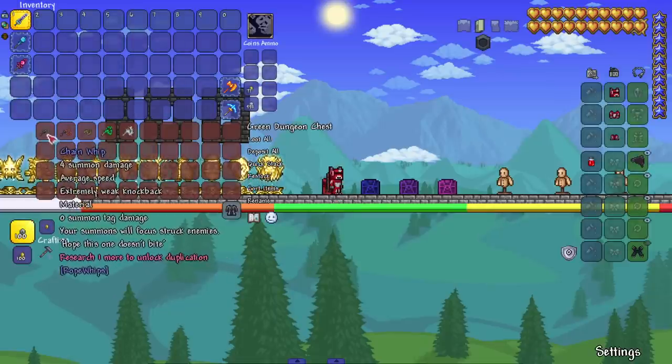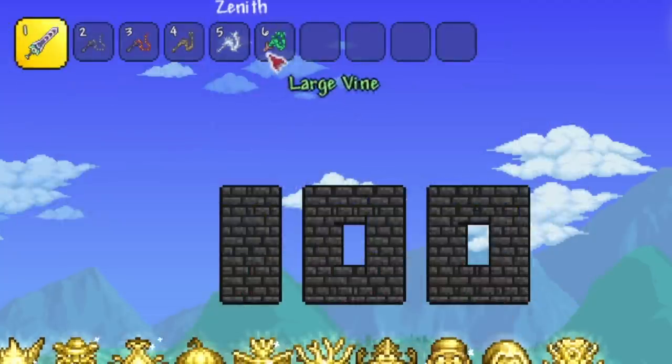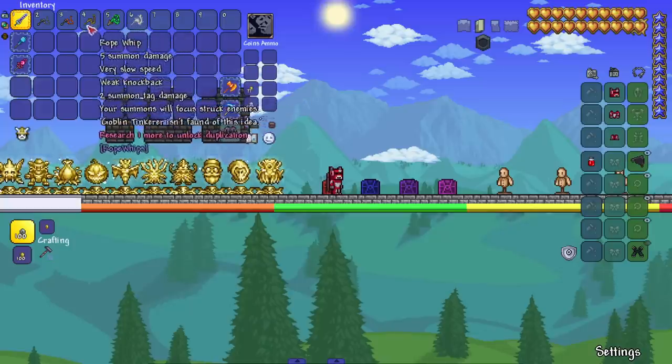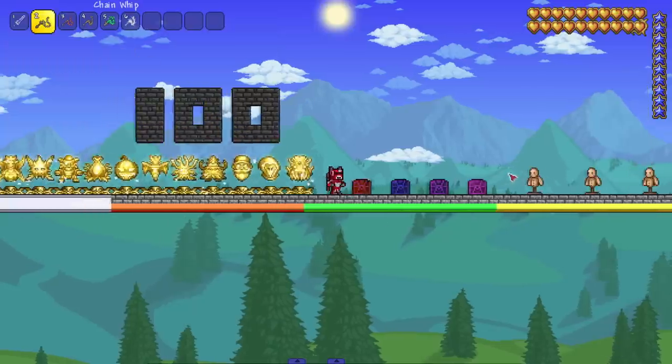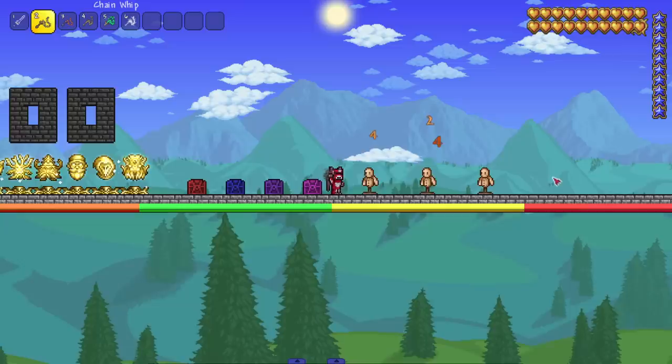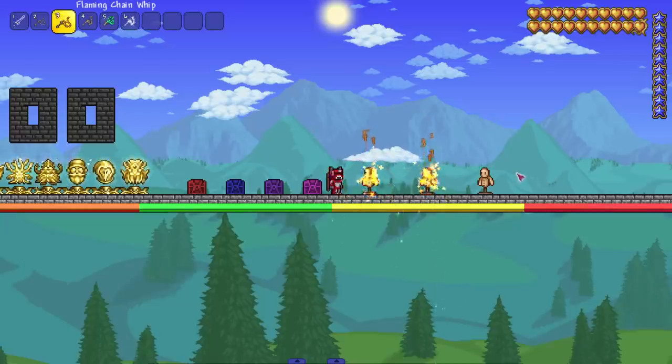Starting with the first one, we got Rope Whips. These whips look fairly early game — you can see their damage is very low and the materials they're made out of are pretty easy. Starting with the chain whip: a little tiny range, a nice little early game basic whip.